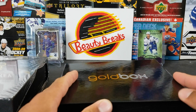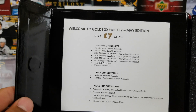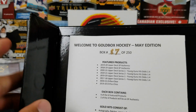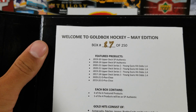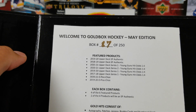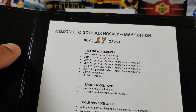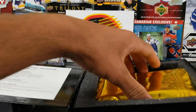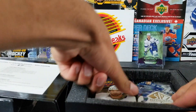We have box 87 out of 250. Here are the options: 19/20 SPA, 18/19 SPA, 20/21 Series 1 and Series 2, 19/20 Series 1, 17/18 Series 1, 20/21 OPC, and 20/20 OPC. We'll be getting four of the six featured products. Oh, we got something thick here — let's see our packs.